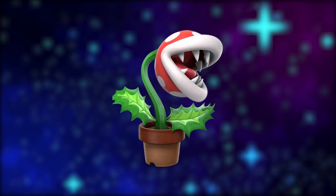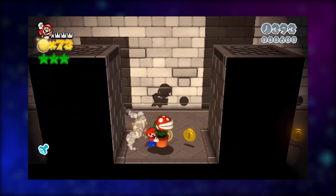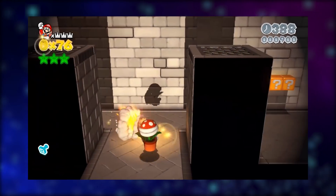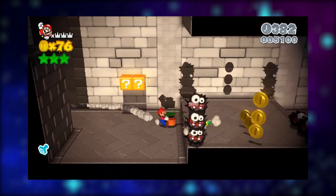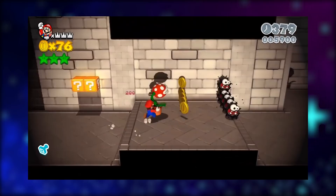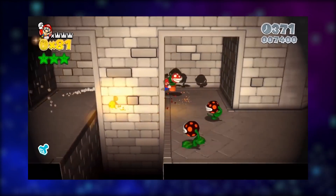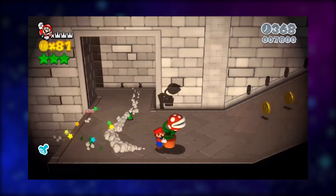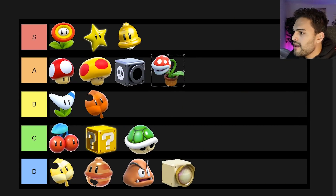Next up, we have the piranha plant. I believe it made its way for the first time in the Mario series here in Super Mario 3D World — you also see this in Mario Kart 8. You pick up a pot with a piranha plant in it and it bites whatever's in front of you, eats enemies, collects coins for you, and you can also attack other players in multiplayer — like stealing someone's crown. It's a really nice item. I'm going to rank the piranha plant A rank.